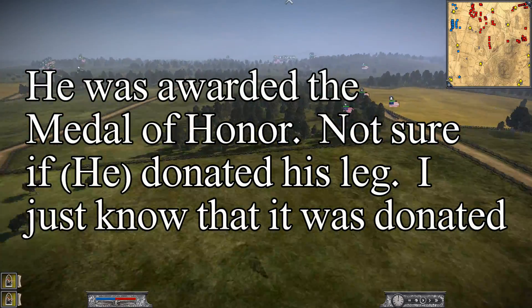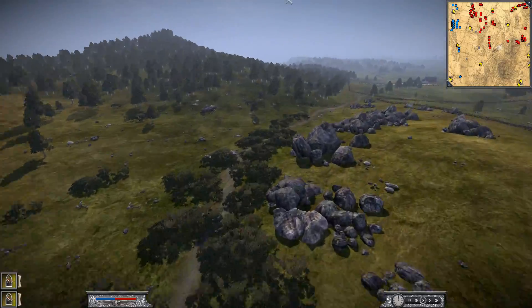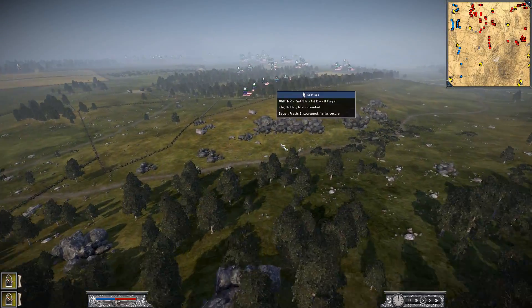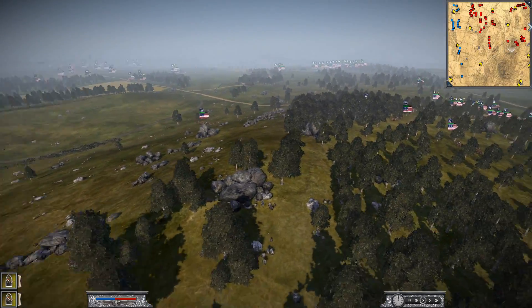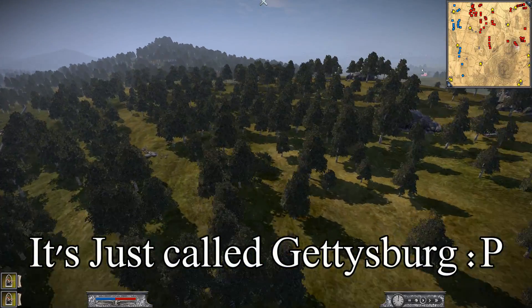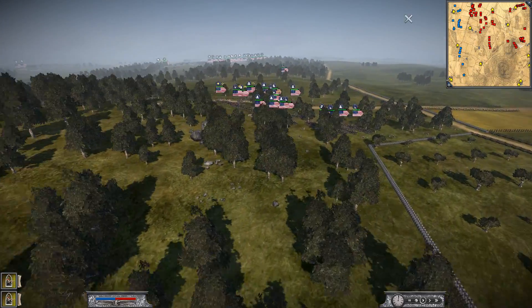The Confederates see this and begin to attack. I think General Hood leads the assault against Sickles. Jackie Fish is taking some buildings over there. Even though Sickles pushed up, I do think in the real battle he holds. Sickles eventually gets hit with a cannonball and has to get his leg amputated. He actually donated his leg to a museum, which you can see to this day.